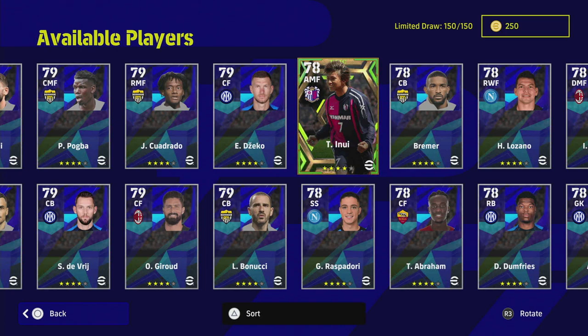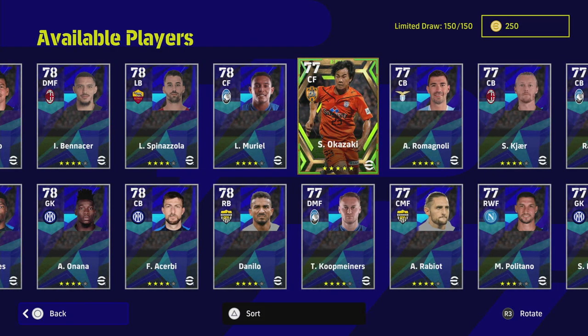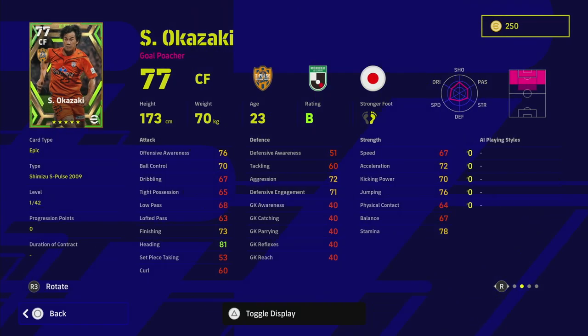Depending on where your squad is, I would potentially say no, because of the other players on display this week. We have the likes of Bernardo Silva available for free and those types of players. But I do like a couple of these players, so we're going to start with Okazaki.